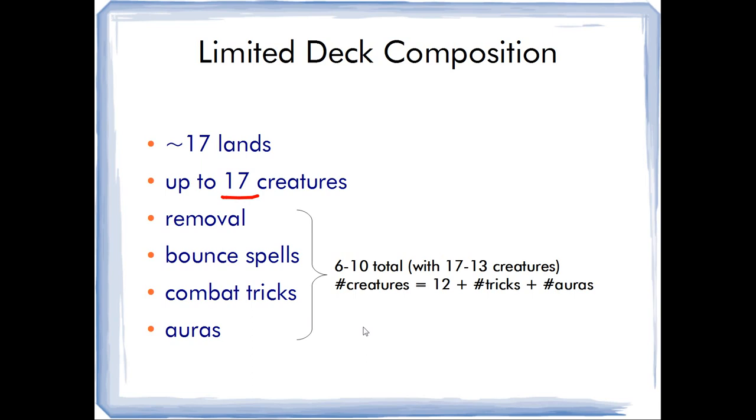However, the problem is if you have only 13 creatures, playing five or more creature-dependent cards creates a lot of anti-synergy in your deck. If you play a lot of combat tricks and auras you want to be proactive and aggressive to punish opponents who stumble. But if you're only playing 13 creatures, the amount of games where you'll actually be able to curve out and be the aggressor is going to be a lot less than if you had 17 creatures.